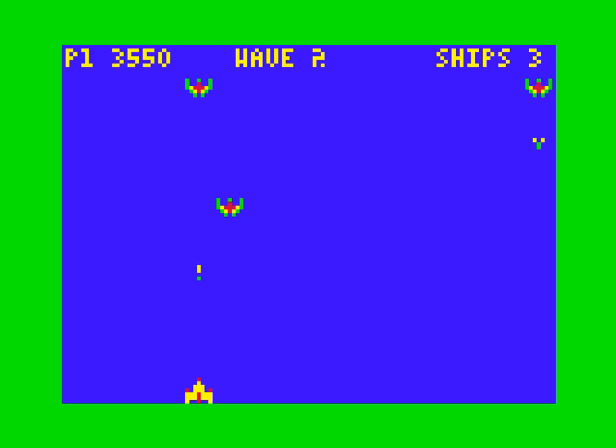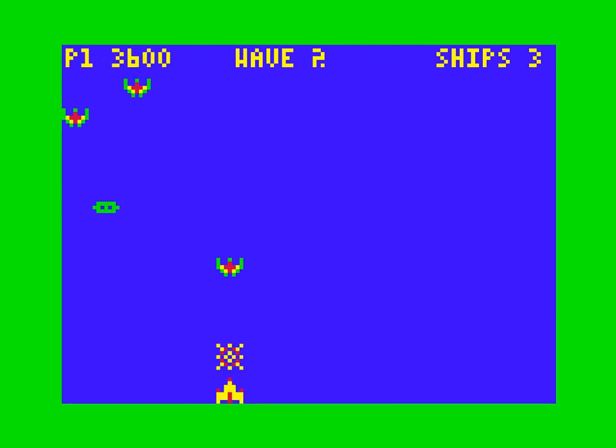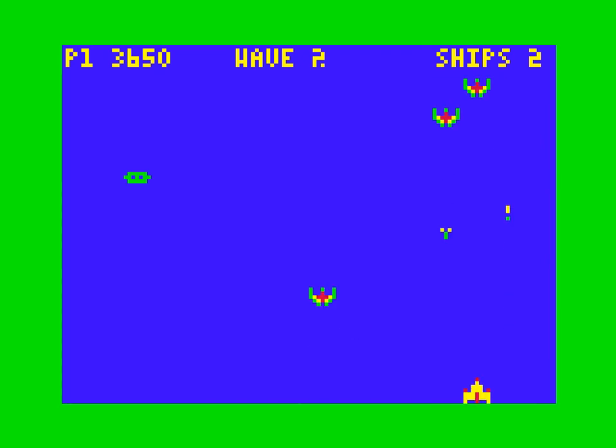There's one small glitch where every now and then if an alien hits me, there might be a ghost alien image on screen that doesn't disappear. I haven't been able to figure that one out. What I was doing to fix it before was, when using double buffering, I would just clear the whole screen. Now that I'm not clearing the screen, under certain circumstances — specifically when an alien dive bombs into me, not when I shoot them — I'll sometimes end up with a ghost alien on screen.